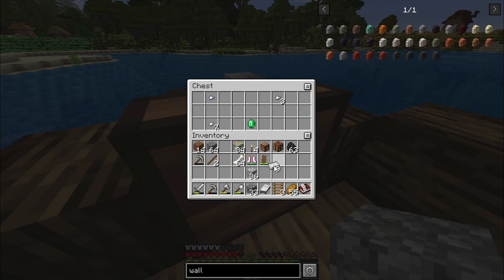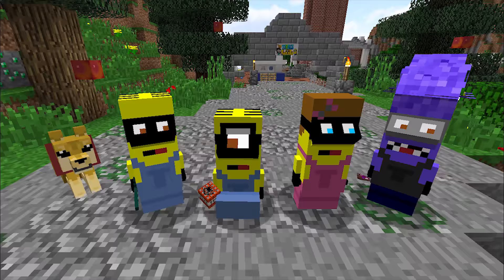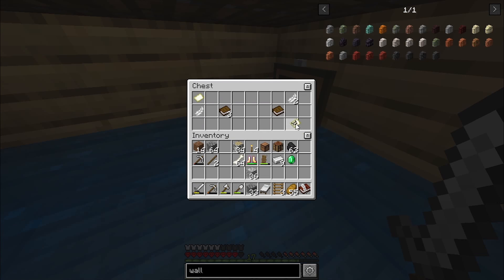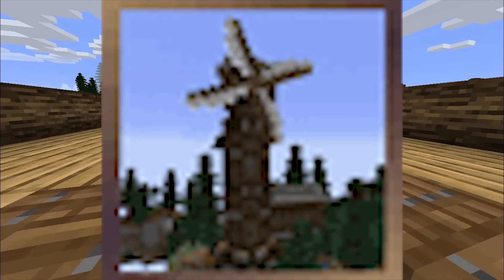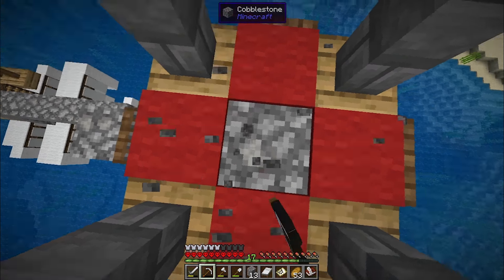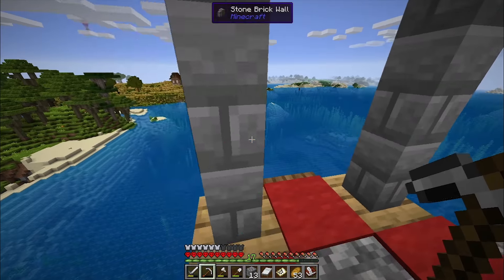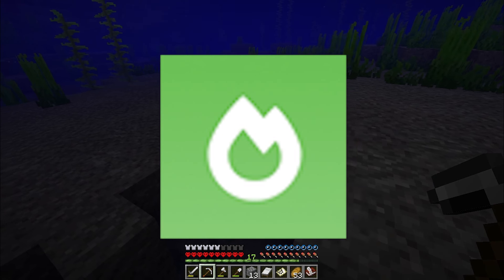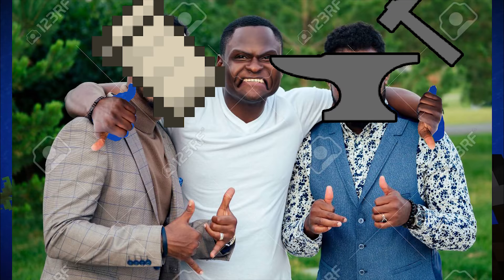There are reasons why you might not want to switch to Fabric. For instance, let's say you want to play with the Create mod - it's a really good mod - on 1.16, the newest version. But you also want to play with Sodium because it gets you a lot of FPS. You can't, because one mod is for Forge and one mod is for Fabric. You can't play with both of them.